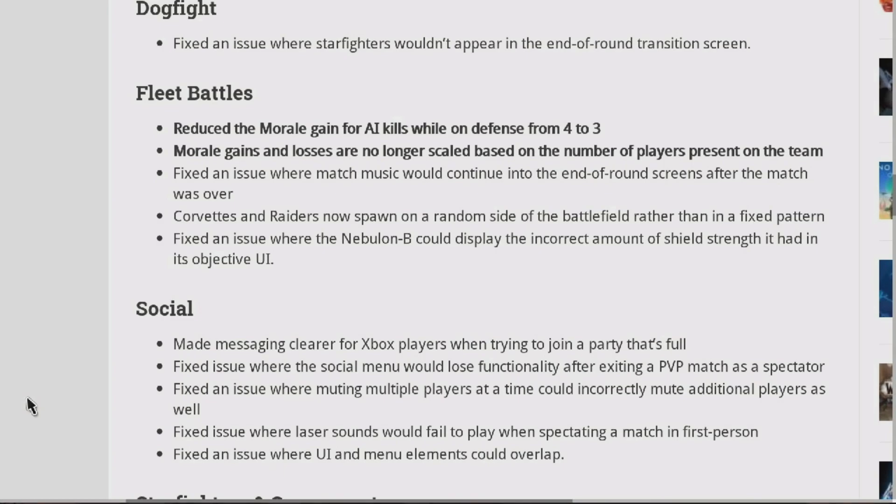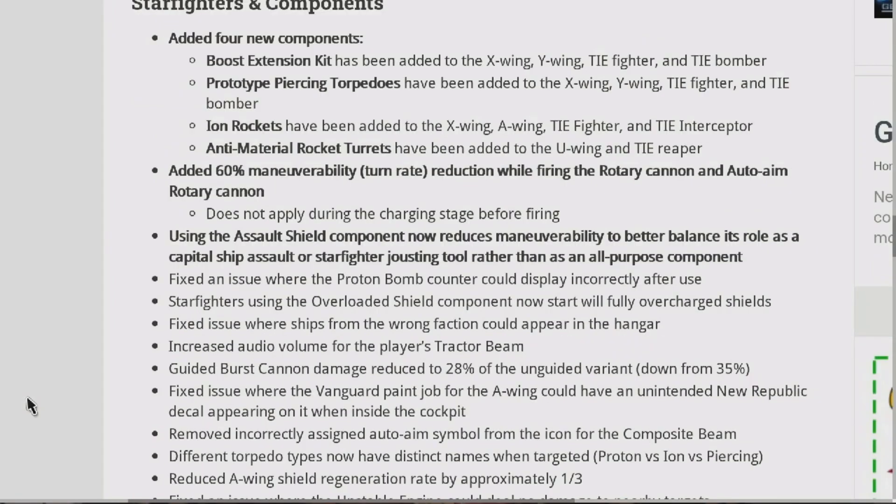Dogfight: Fixed an issue where starfighters wouldn't appear in the end-of-round transition screen. Fleet Battles: Reduced the morale gain for AI kills while on defense from 4 to 3. Morale gains and losses are no longer scaled based on the number of players present on the team. Fixed an issue where match music would continue into the end-of-round screens after the match was over.